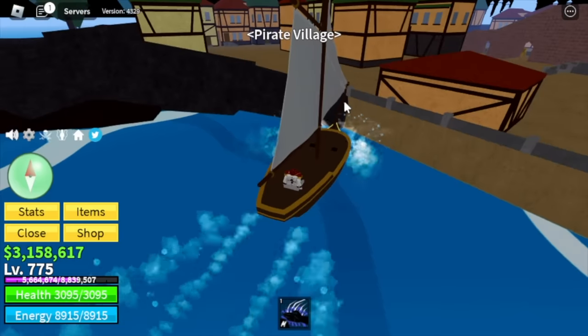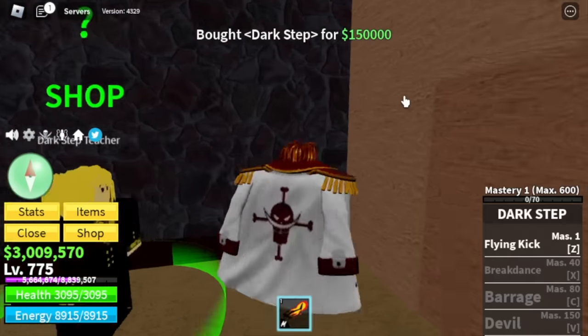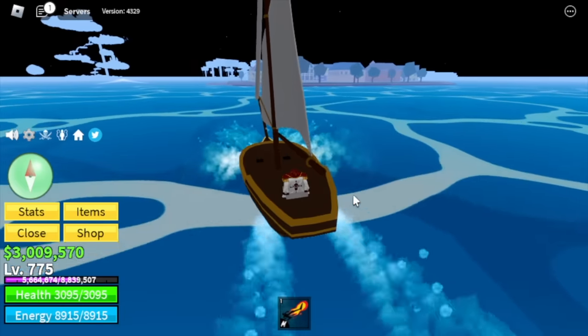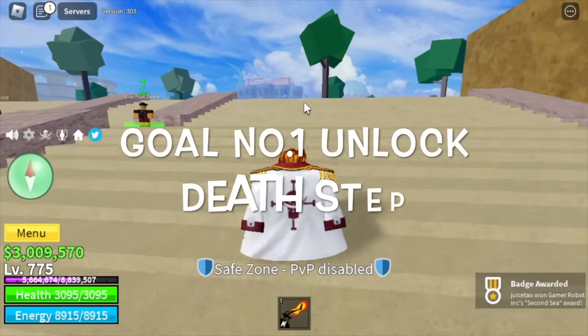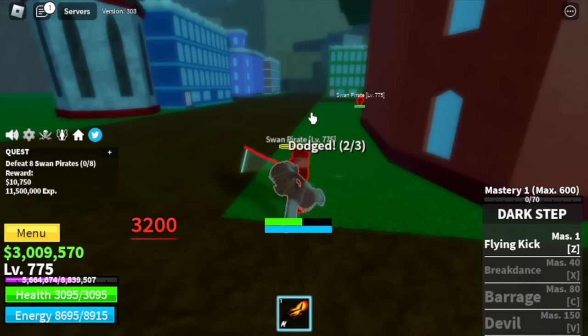Now we're gonna buy fishman karate for 750,000 bellies in the underwater city. Also, don't forget the dark step in the pirate village. We're gonna use dark step from now on. Head to the middle town, make sure to finish the prison quest, and we're heading to the second sea.